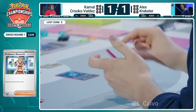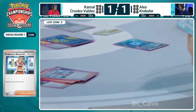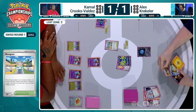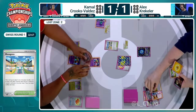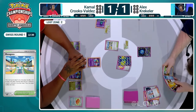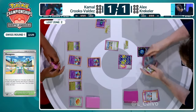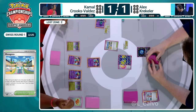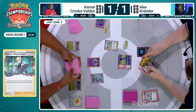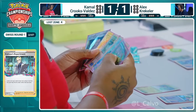Professor's Research gives Alex a fresh hand of seven cards. He finds an Ultra Ball and the Mesagoza stadium — more coin flips coming. A tails means he gets a basic from Capturing Aroma instead of an evolution. Alex can bench a Lugia but has nothing to follow it up with. Just a pass over to Kamal, whose board is looking pretty nice. We're going to see Flower Selects and the Lost Zone tick up. Colress's Experiment sends three cards to hand — more resources stacking up.